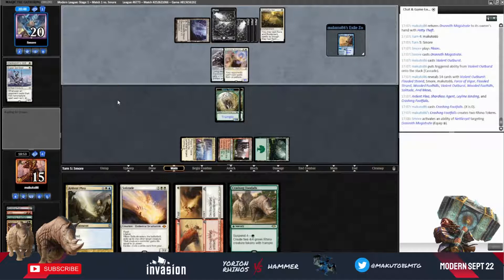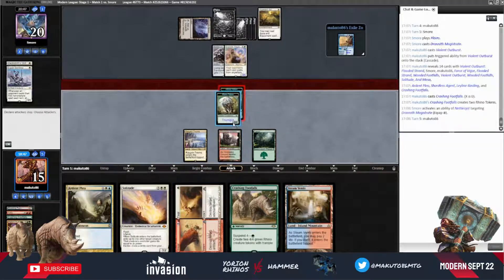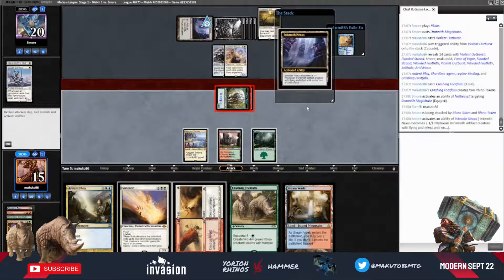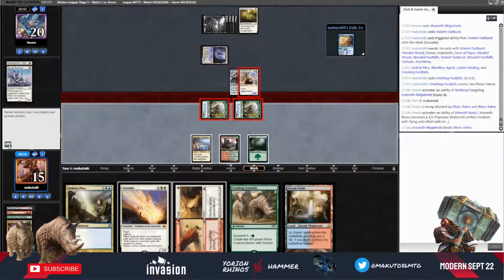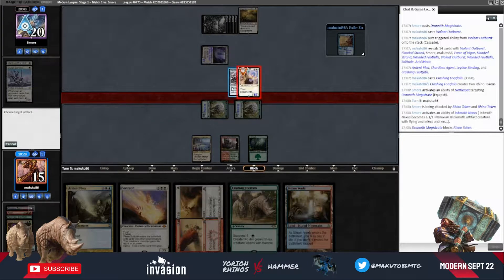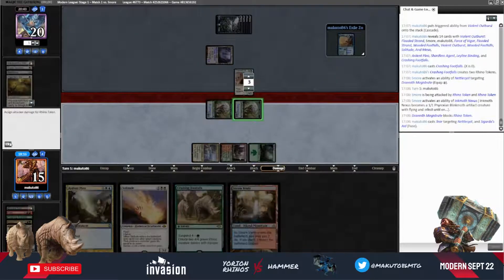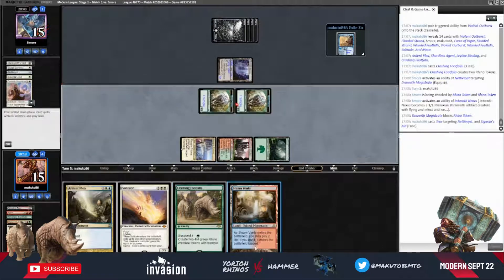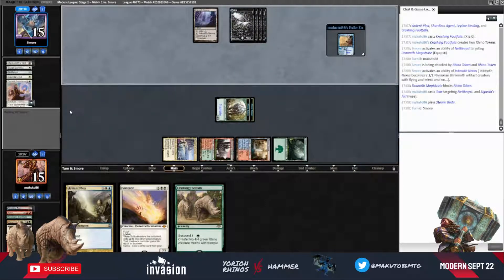They equip, which is fine with me — probably for blocking. I think we are going to let them block. They activate the Inkmoth Nexus. I see what they are trying to do. We will fuse this and destroy this, and destroy this, and destroy this. We also kill the creature. We play a land tapped and pass the turn. I guess this is game, or should be game.